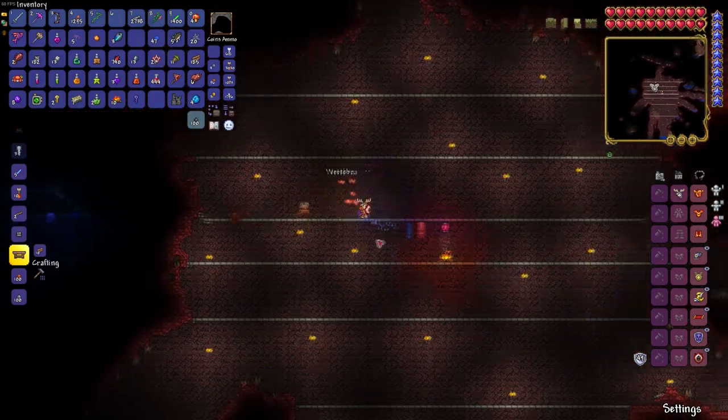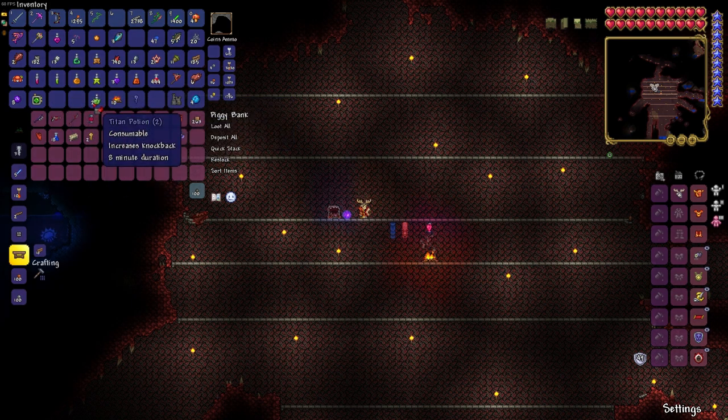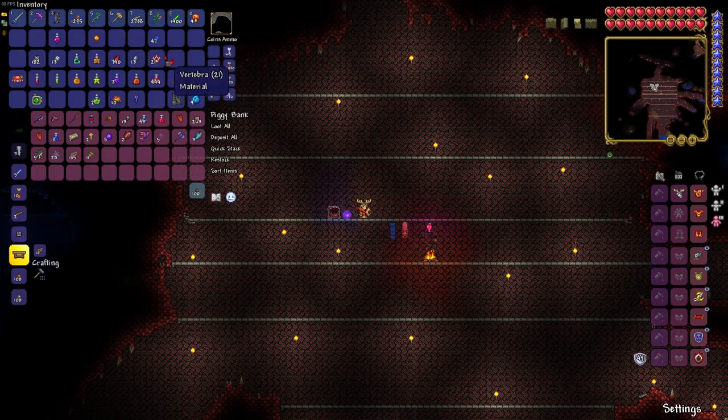We're just setting up the stage here, setting up the arena, getting ready for our first battle. We're not too concerned about it because, like I said before, we're pretty set up. We've got some really good armor and a pretty strong sword and a great bow as well.